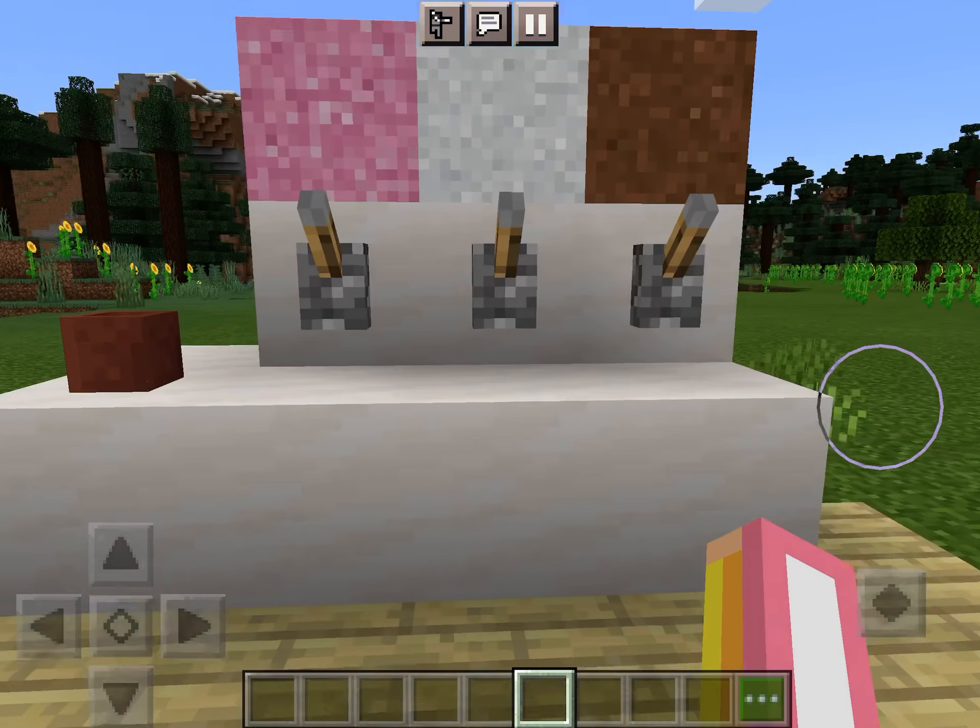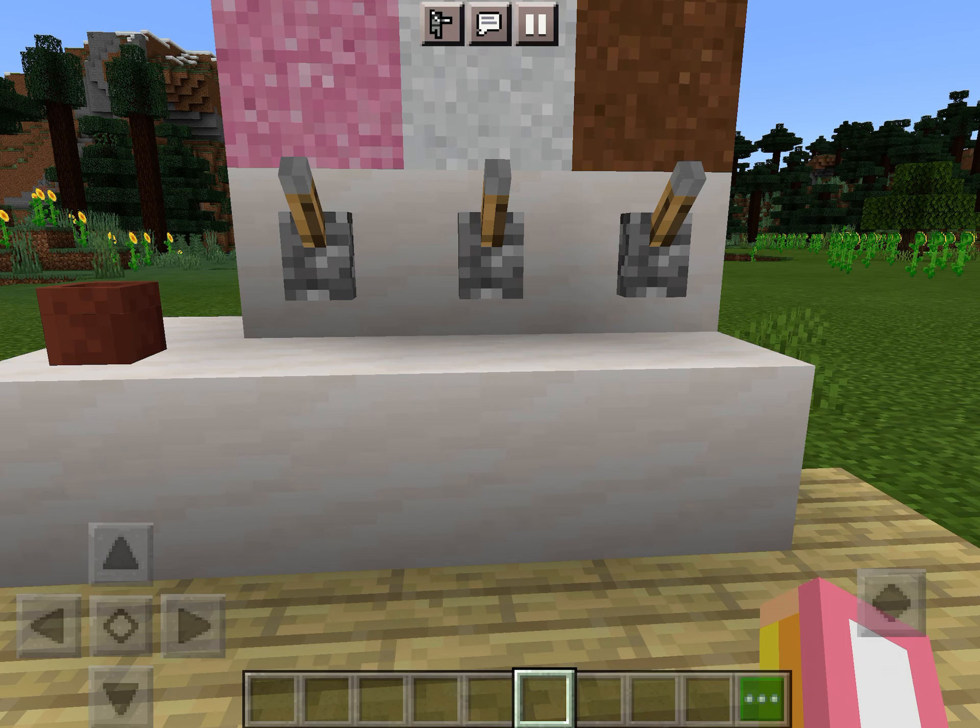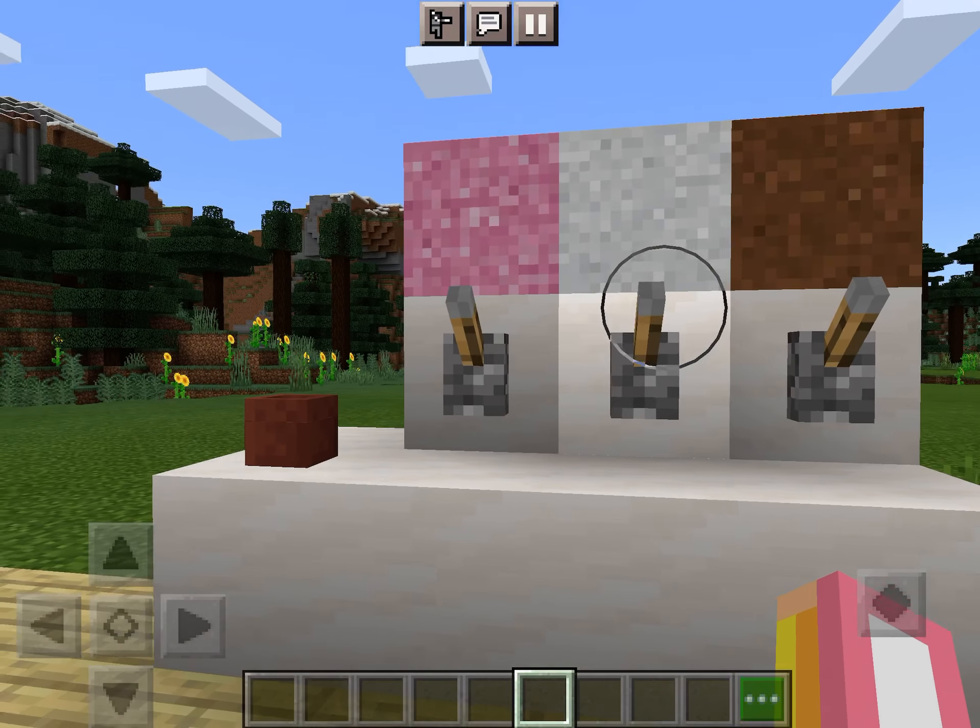Over here I have an ice cream machine, so you take the cups — this is supposed to be a stack of cups, I know it's a flower pot, but whatever. And there's vanilla, strawberry, and chocolate.